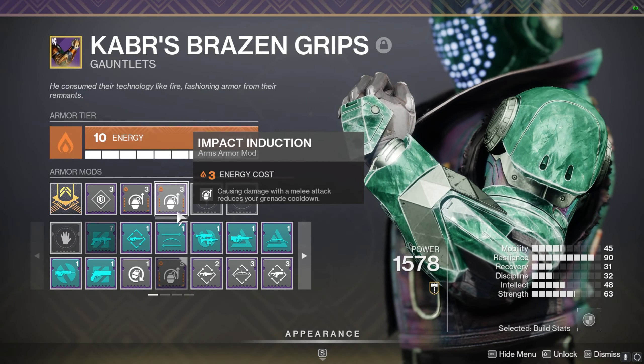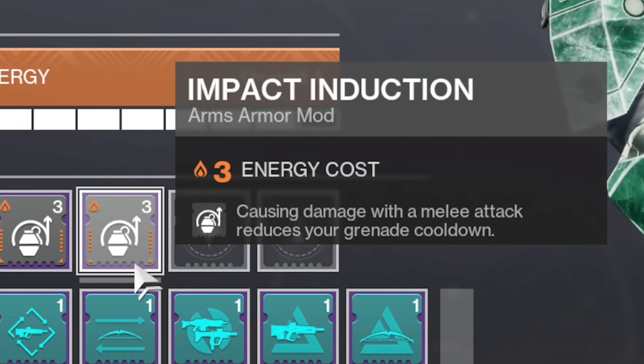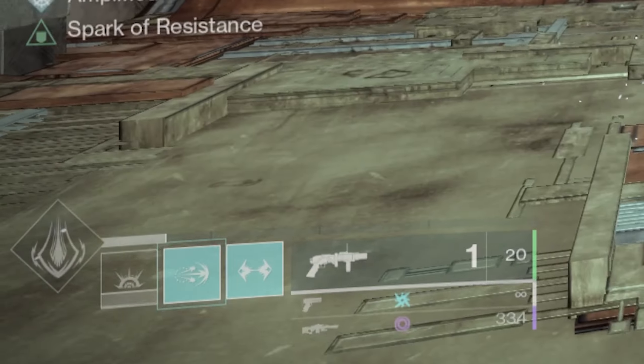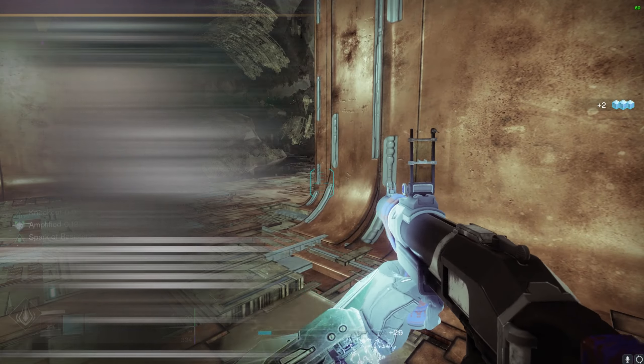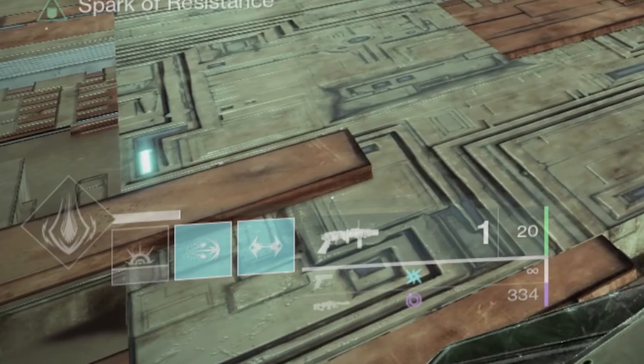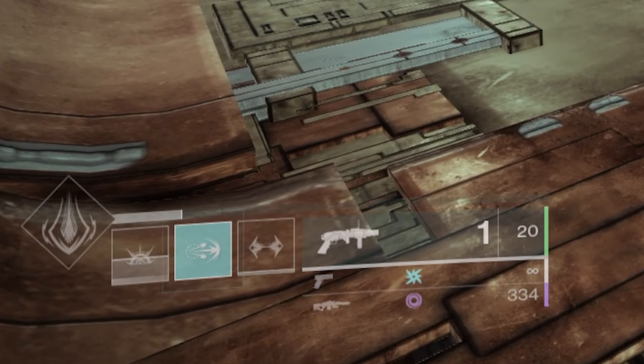On the arms, you're gonna want to double up on Impact Induction. This states that by causing damage with your melee — you don't even need to get a kill — you will receive grenade energy. Moving on down to the class piece, double Bomber. By popping that barricade, or dodging because Titans can do that now, you will receive more grenade energy.